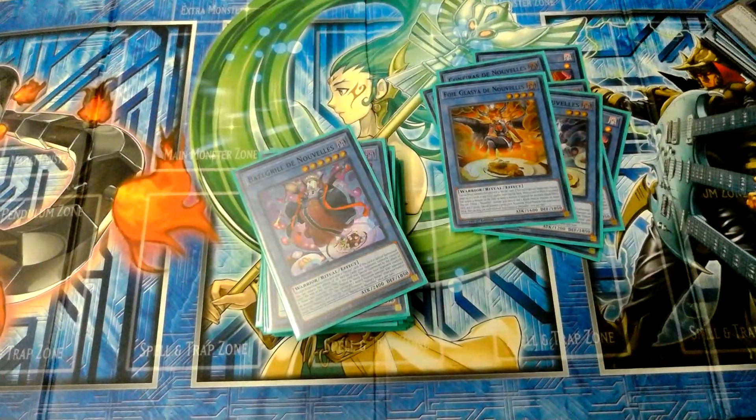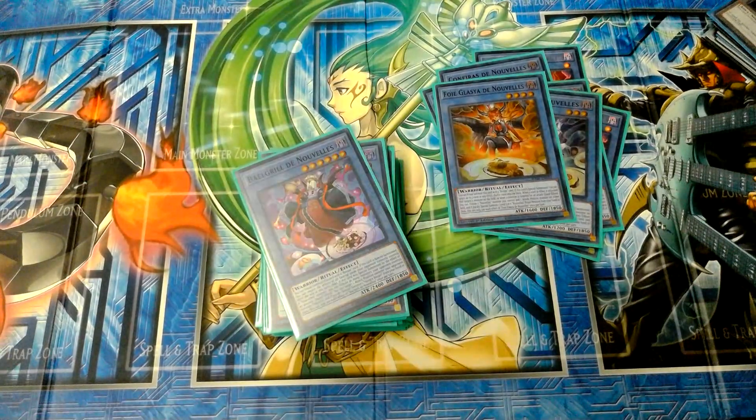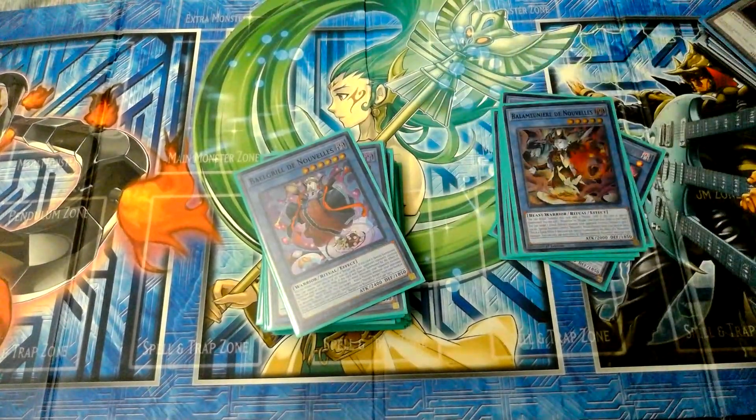Next one I call Bala — Bala Muir, I don't know how to say the full name. Most of these cards are in French, so please excuse me. If this one is special summoned, add a Nouvelles or Recipe card from the deck to your hand. This one is different from the smaller level ones — you can target one attack position monster you control, tribute it, and special summon a level six Nouvelles ritual monster from your hand or deck. This could literally tribute your opponent's monsters and summon one of your own. It's a quick effect if special summoned by a Nouvelles monster, once per turn. It's a 2000 attack, 1850 defense body — weird defense stats, but it holds itself.